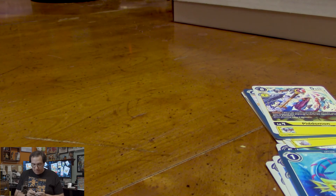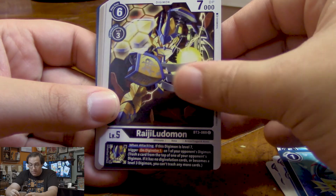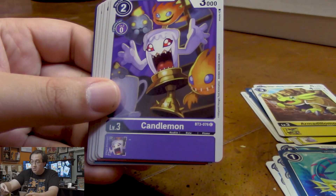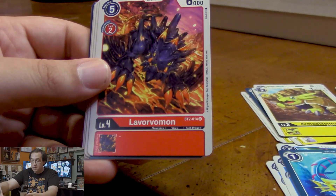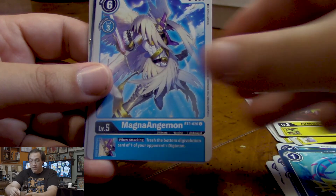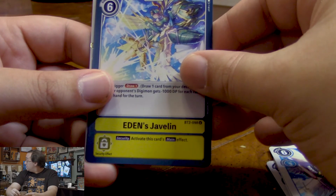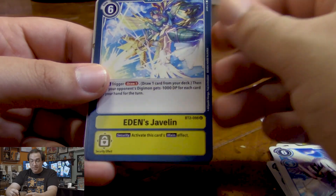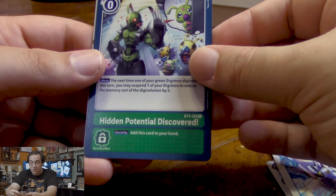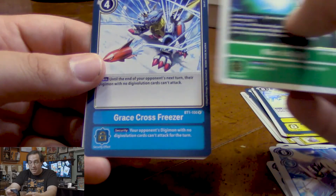We're going to slide into our 1.5 packs. To start things off, we got Armadilomon, Rajielmon — he's got a good effect: when attacking, if a Digimon is level 7, we can de-digivolve one of our opponent's Digimon, that's pretty tough — Candlemon, a Blossomon with Digisorption, Lavorvamon, a Tialudomon, a blue Magna Angemon, and Gigimon. We got Eden's Javelin, and Hidden Potential Discovered — that's a good card, it lets you reduce one of your Digivolution cards by five. It's so good it's actually limited in official play rules. For our rares, we have Ken and Grace Cross Freezer.